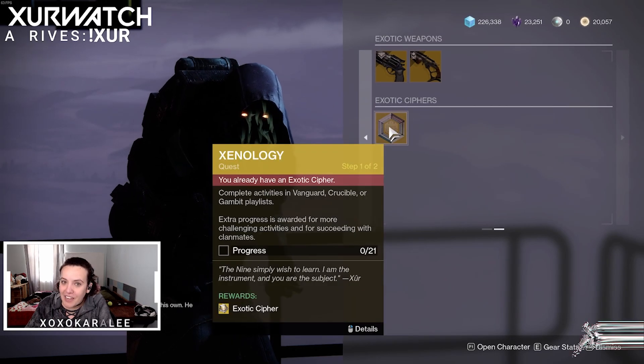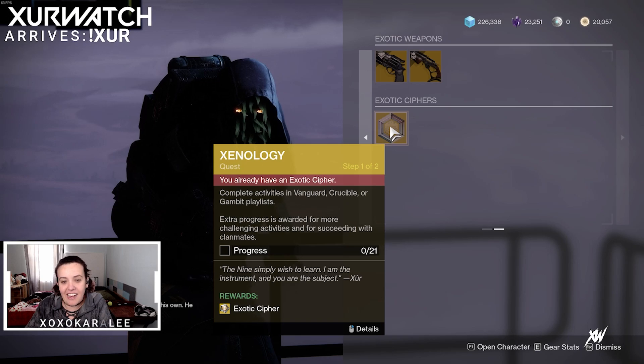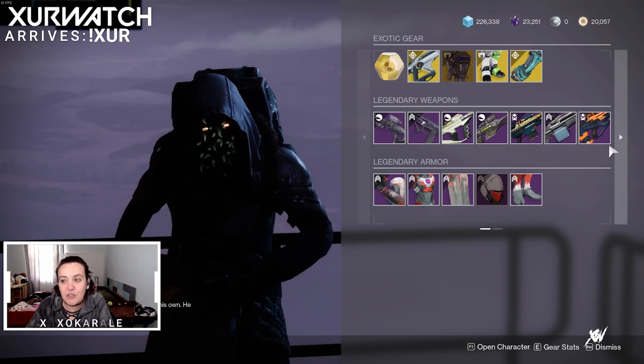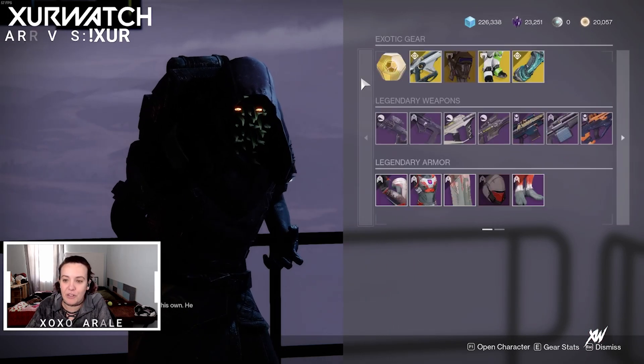Don't forget you can also pick up the Exotic Cipher — I already have one so I can't — finish this quest and Xur will give you an Exotic Cipher that you could then use to buy your Dead Man's Tale or Hawk Moon or whatever you want.